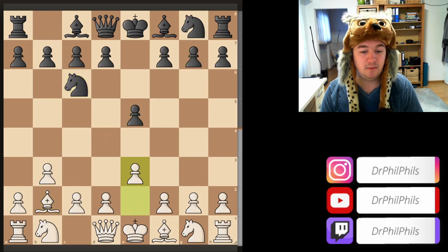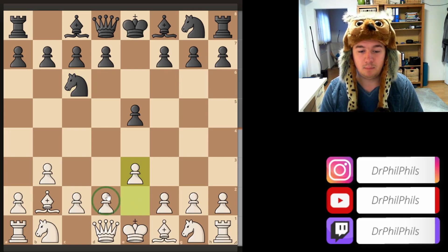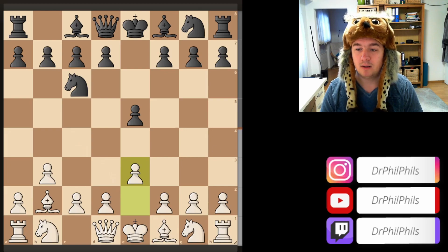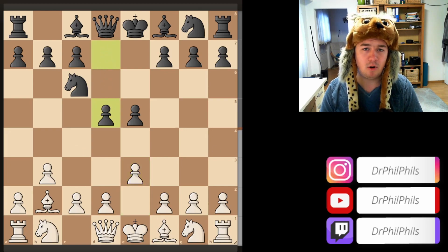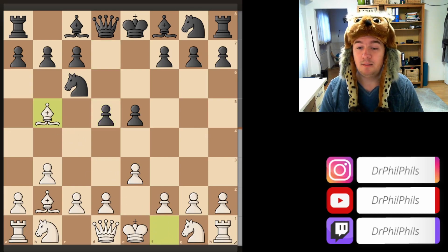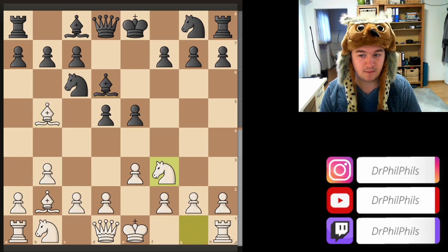Nc6, development, e3 — now you try to have the pawns on dark squares so that your light square bishop can get out. D5, another pawn in the center. At some point you need to attack black's nice center with white. Bishop b5, development, bishop d6 development, knight f3 development.